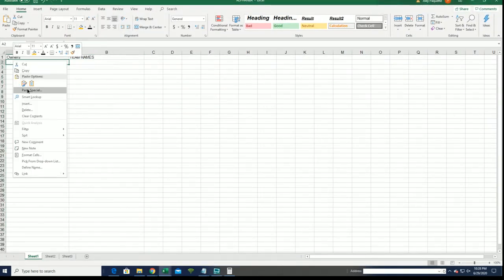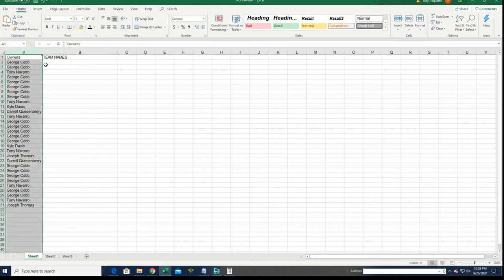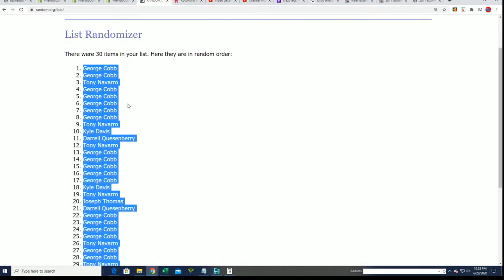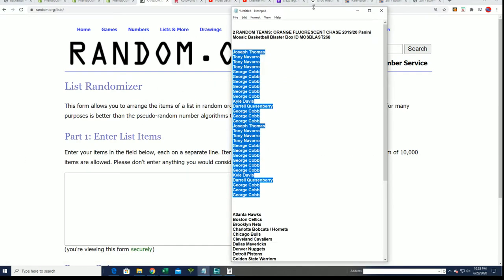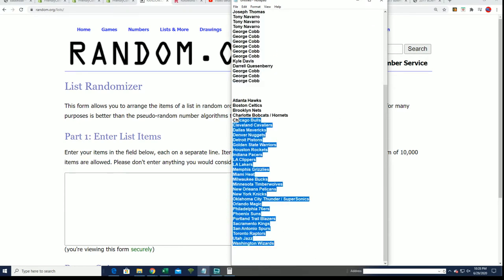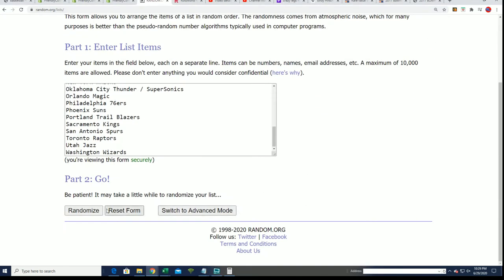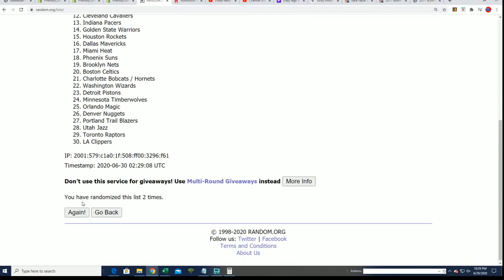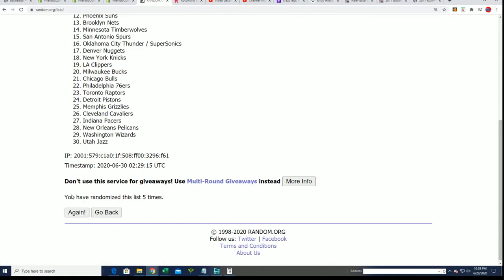Five comes up repeatedly through the randoms. Good luck everyone getting some of the best teams in Mosaic status — could be a lot of fun. George, good luck in there, lucky number seven.